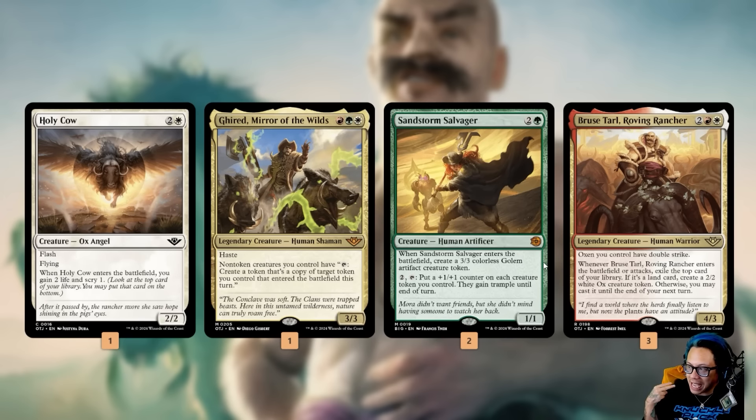Bruce Tyrell: when it enters and attacks, exile the top card of your library — if it's a land card, create a 2/2 ox; if it's not, you may cast it until the end of your next turn. Oxen all day long — let's see how we do on the ladder.